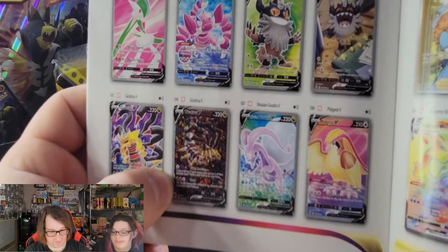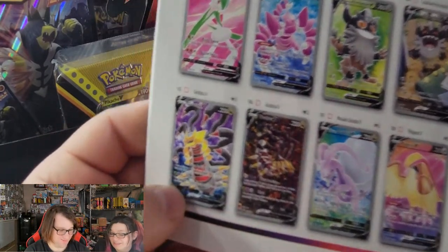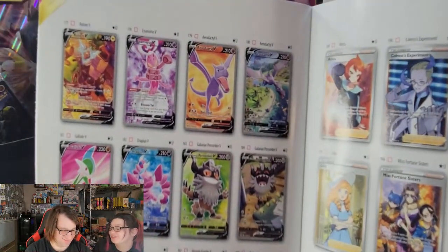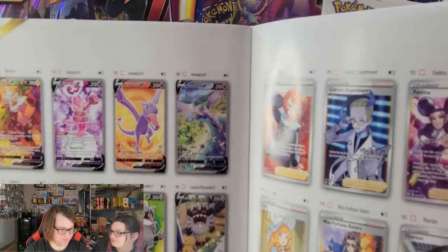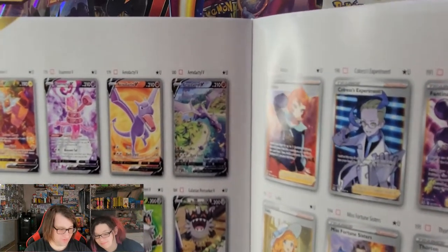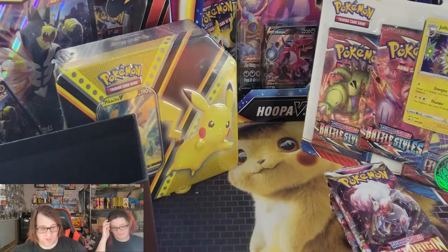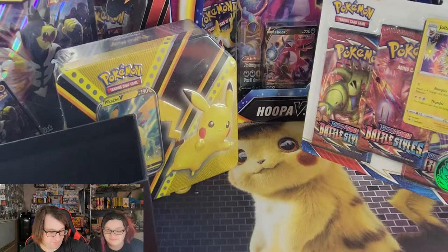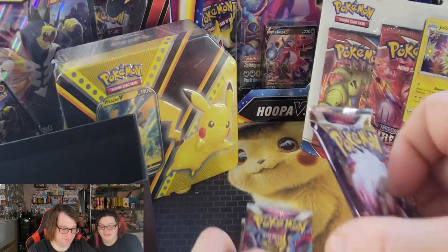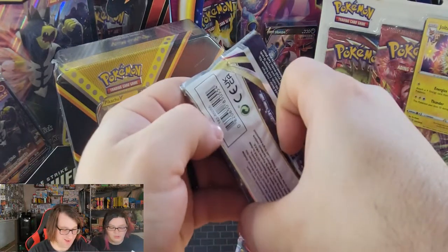Giratina looks like a Cresselia — still, it's a Dragon-type Pokemon, still my favorite. Dragon-type Pokemon don't always look like dragons. But there's the Aerodactyl too. So we're hoping to get something. We got eight packs here — Chrissy, there's your four and I'll do my four. So going into the first pack here.